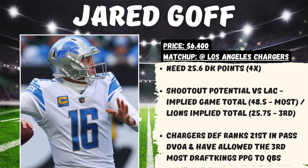Diving into individual plays and stacks, we're going to kick it off at the quarterback position. I like Jared Goff of the Detroit Lions this week, priced at $6,400 in a matchup on the road against the Chargers, where we would need 25.6 DraftKings points for him to hit 4x value. There's shootout potential between the Lions and Chargers, with an implied game total of 48.5 points — the most on this main slate — and the Lions have an implied team total of 25.75 points. This Chargers defense has struggled against the pass, ranking 21st in pass DVOA while allowing the third most DraftKings points per game to opposing quarterbacks.